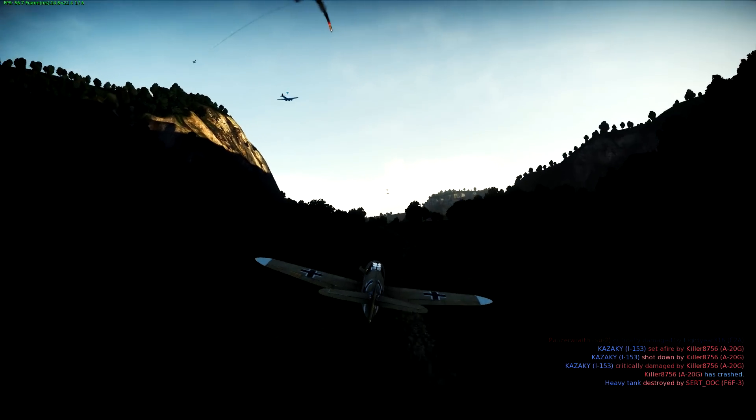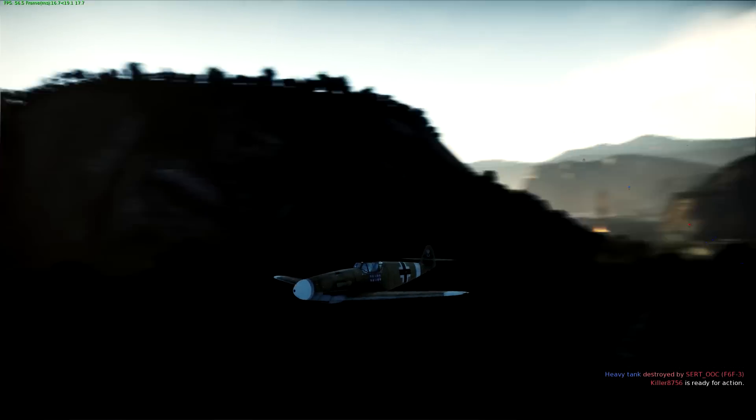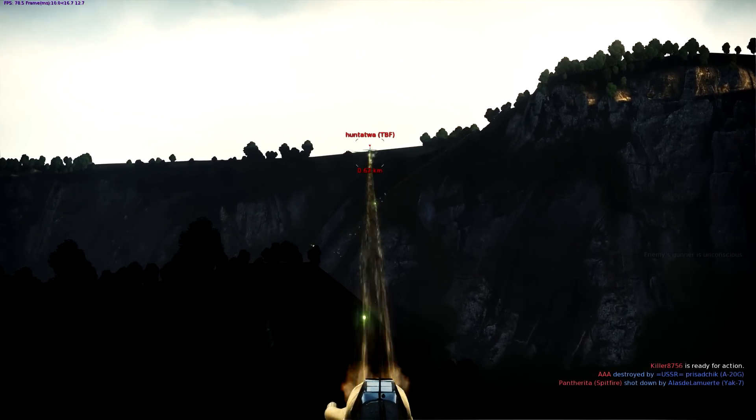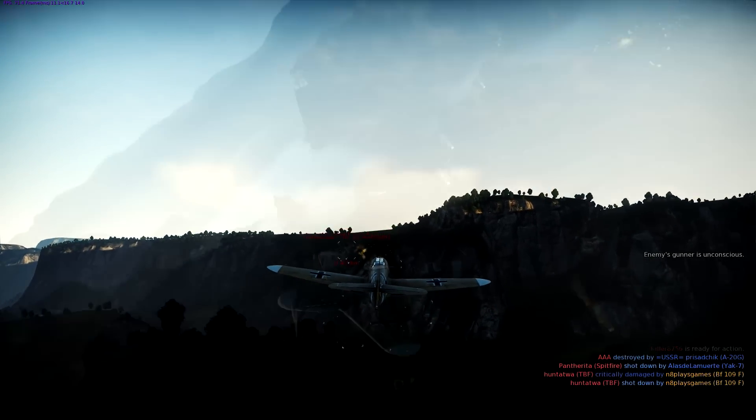Also, flying low and hugging the terrain makes it much more difficult for him to aim at you as well. The more seasoned pilot will generally break off his pursuit, knowing that he's lost his advantage. If the pilot doesn't break his pursuit, just continue to lure him back towards friendly players — he'll make a relatively easy target.